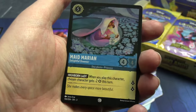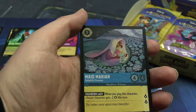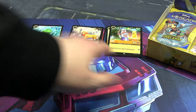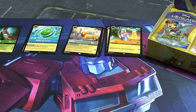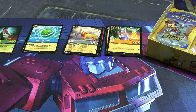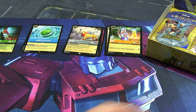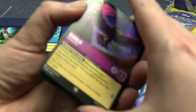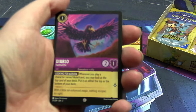We've got a standard rare in the form of Stitch, and the Heart of Te Fiti — apologies if I'm mispronouncing that. Our foil is a common Maid Marian — a shiny version of the card we just saw. Next pack: I'm sorting into common, uncommon, rare, super rare piles, with the foils in their own separate pile. Cards I specifically want for a deck go to one side as well.